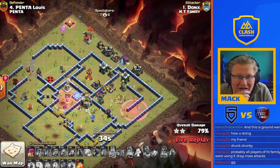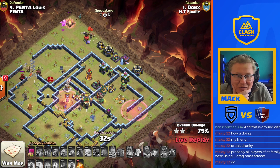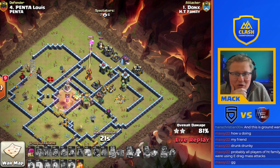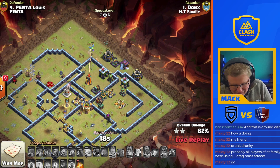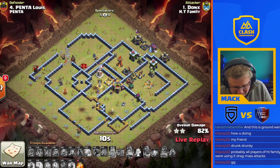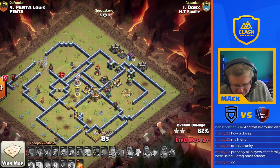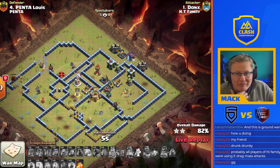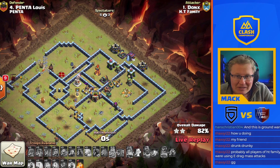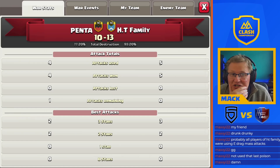I'll have to check percent. The hound is running around the base distracting pups and minions. The owl's doing a ton of work in the middle — owl versus build in the middle. Baby drag up the top of the base now gets locked onto by the multi-target inferno and by the archer tower. When it goes down the minions are in range as well and this attack is done. Let's check what the percent is — that's interesting. Three star wins it for Penta Tim.